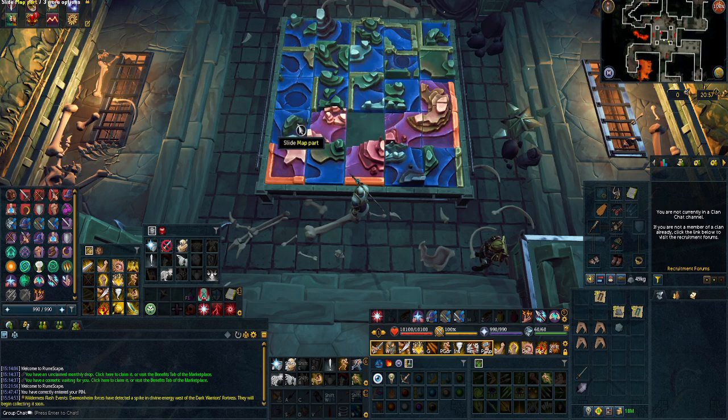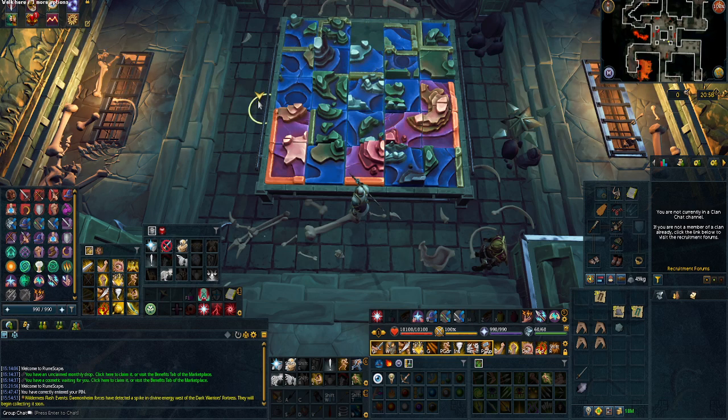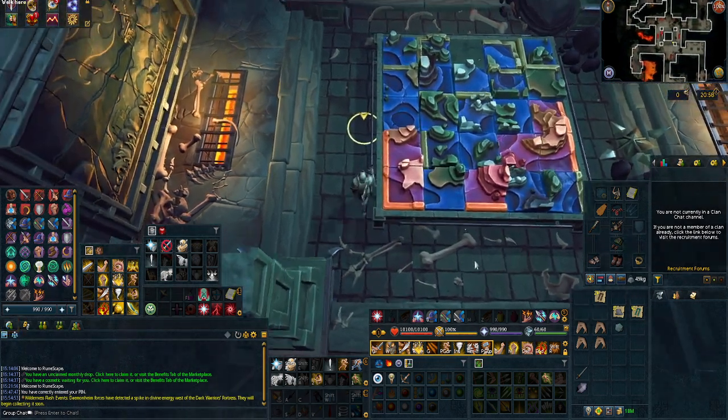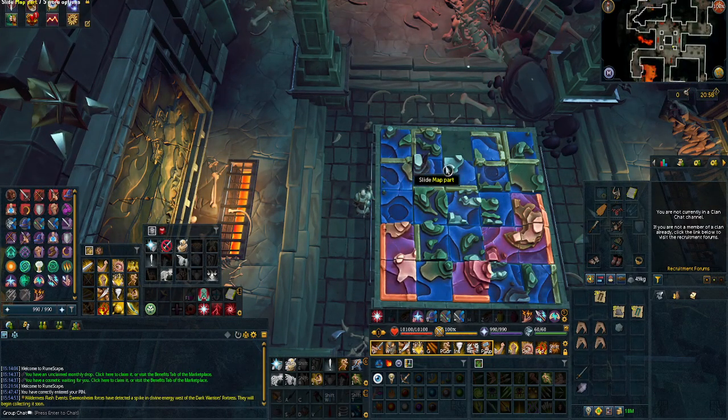A good chunk of the map is turning red now, which means those pieces are in the correct spot. Just keep moving until you have more pieces placed. Now we have a second red piece in the correct spot. We need to find a corner piece — I'll move the view a bit bigger so it's easier to see.